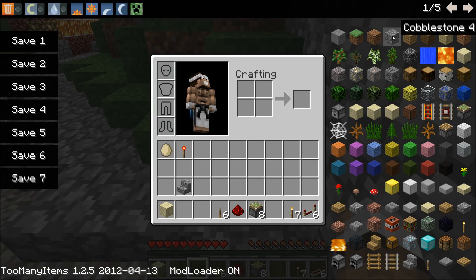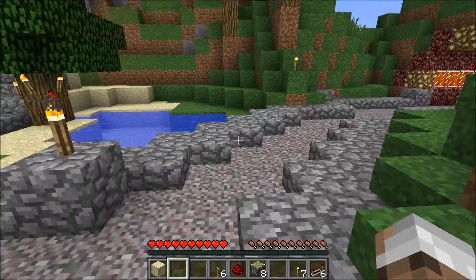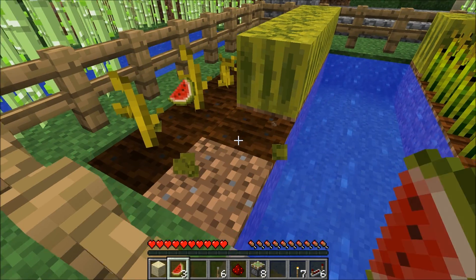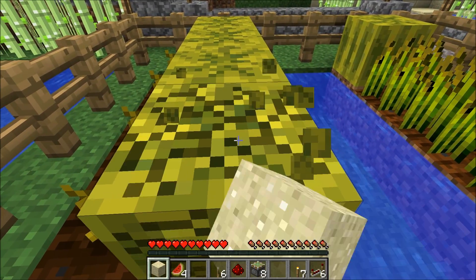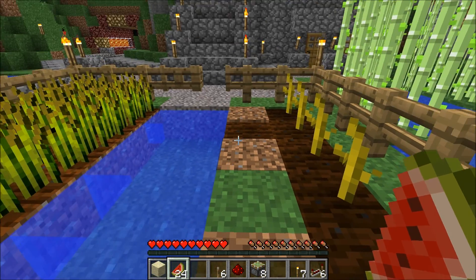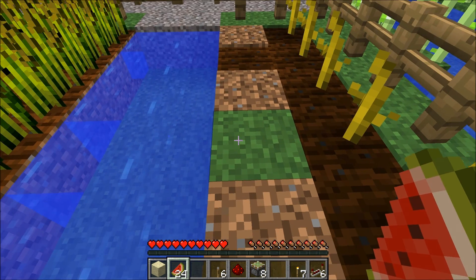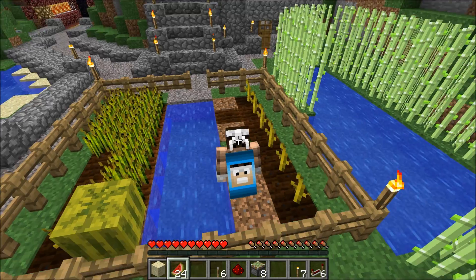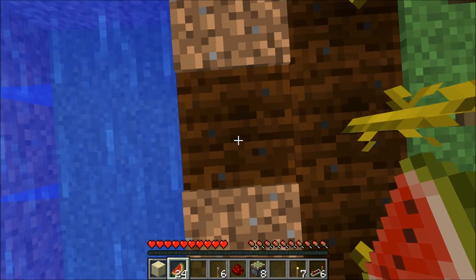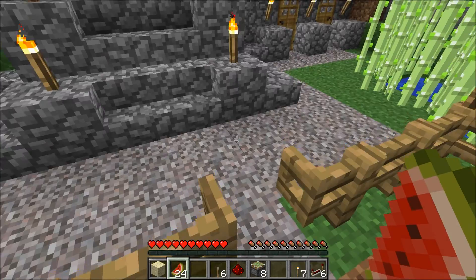Sorry guys, I'm cheating — let me grab some cobblestone because I'm low. My melons have grown, so let's grab some melons. I love the sound of melons. If you're on your farm and you don't want to go from soil to just grass or dirt, you could hold shift, which is what I'm doing right now. And while you walk holding shift, it won't change it. See? I'm on it for like 10 seconds now — nothing happened. So that's kind of cool — just a good tip.